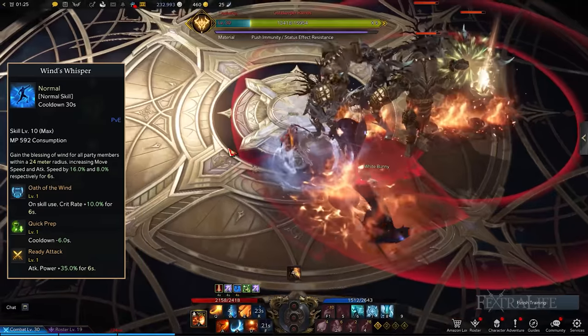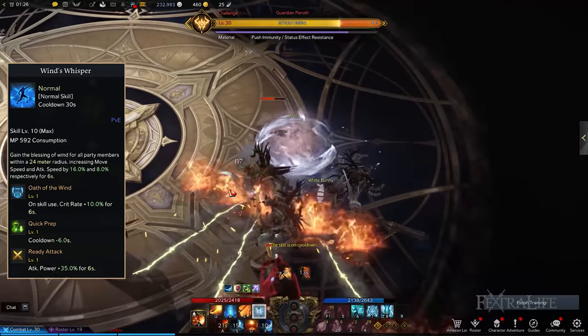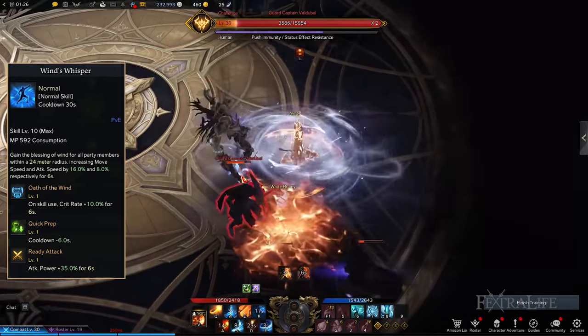Wind's Whisper: Buffs you and your allies for a period of time. To be able to use Wind's Whisper more frequently, it's good to invest in Quick Prep to decrease the skill's cooldown. You can then choose Oath of the Wind and Ready Attack to boost your overall damage by raising crit rate and attack power, respectively.